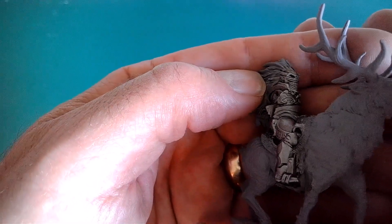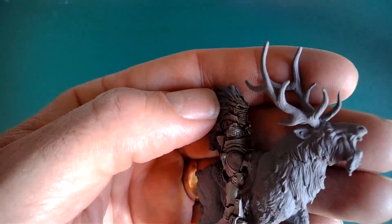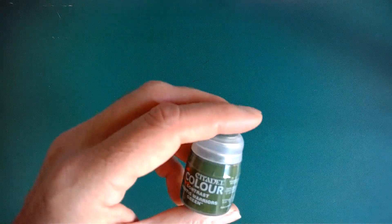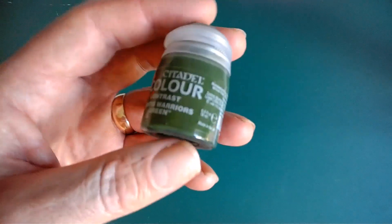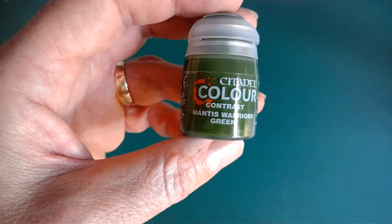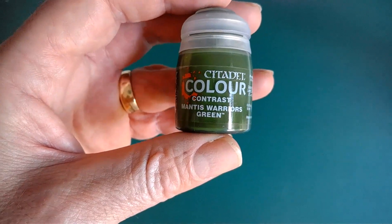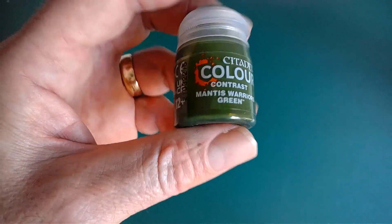Just got to wait for that to dry and then apply a contrast paint over the top to try and match what Simon had done. The good thing about still going to a Games Workshop shop is you can try out colors. I explained to Alan, our local manager, what I was looking for — a greeny yellowy metallic — and he suggested two. I had a go and went for Mantis Warriors Green, which looks like it will do the job.